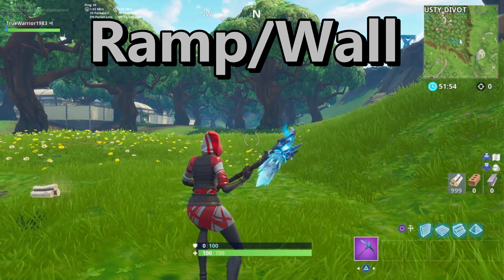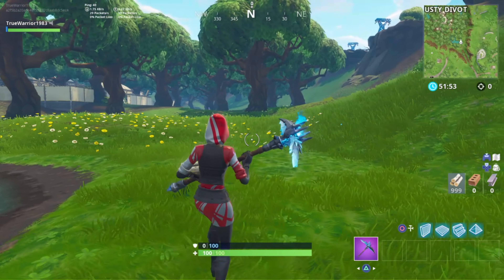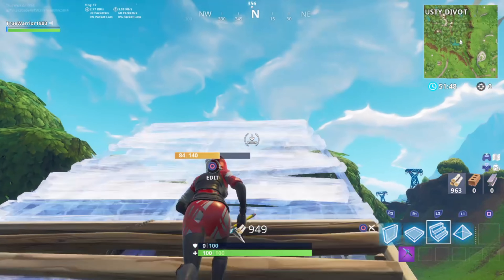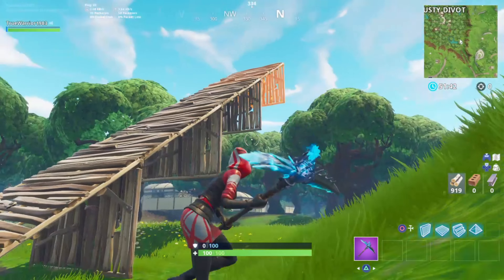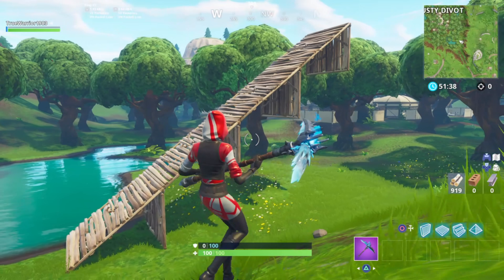You'll see in the clip that I run and place ramp, then wall — ramp wall, ramp wall — back and forth. You can start out at a slower speed to build your mechanics and train your muscle memory, then move a little faster. It provides great defense and extra protection so you don't get shot down so quickly.